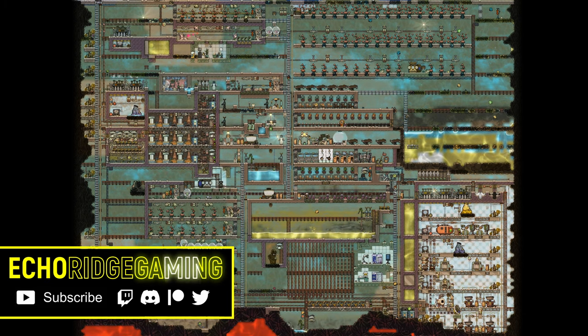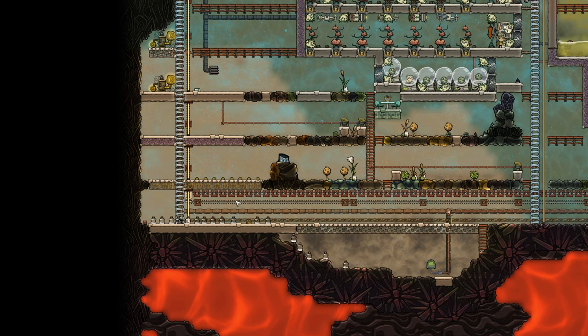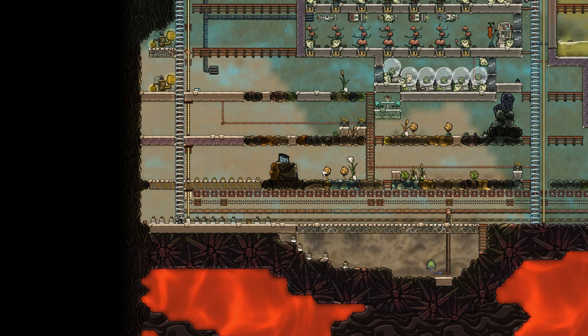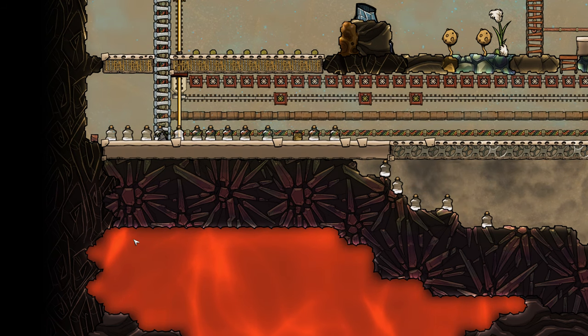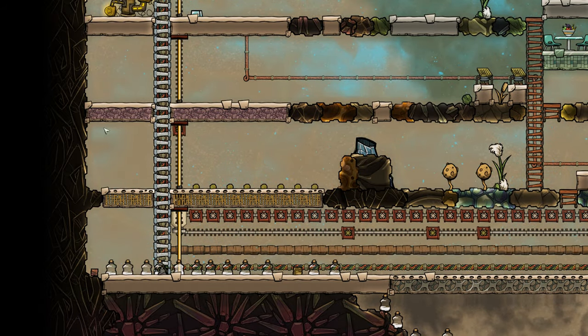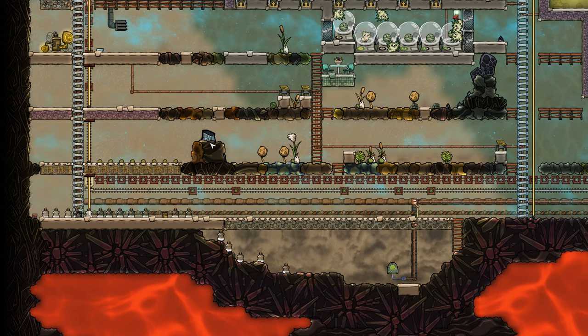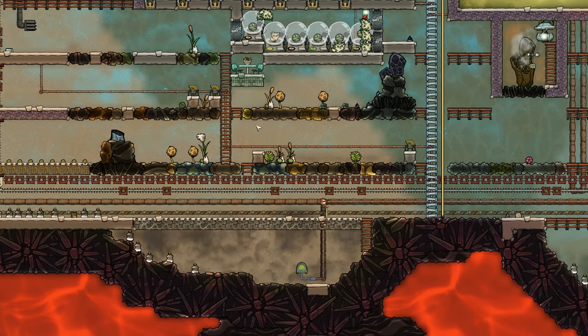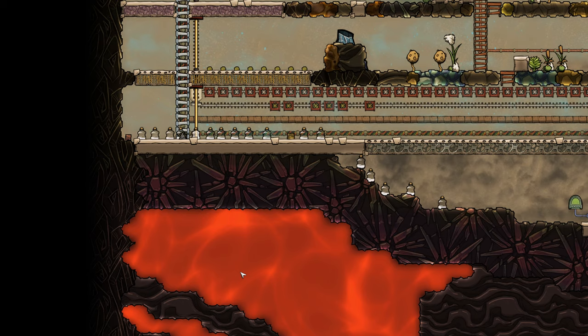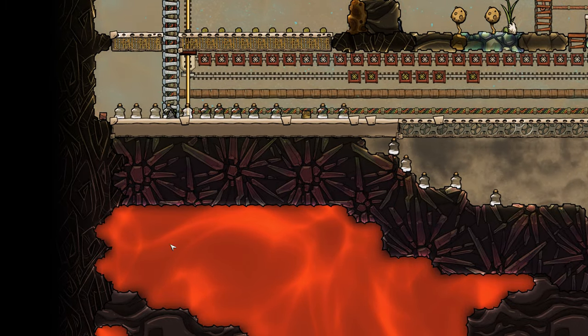Today we begin a project of epic proportions. It's all got to fit in this little area right here, and it's going to be a dual purpose project. First, we're going to have geothermal heat coming up through here, heating a hot plate that will serve our eventual petroleum boiler. Second, we're going to use geothermal energy to provide power for a bunch of steam turbines, along with taming this volcano. The tricky part is we're going to try to do it with one source of geothermal power.